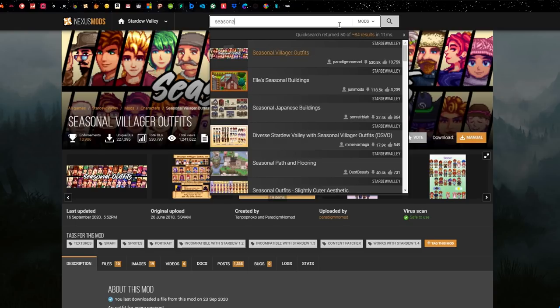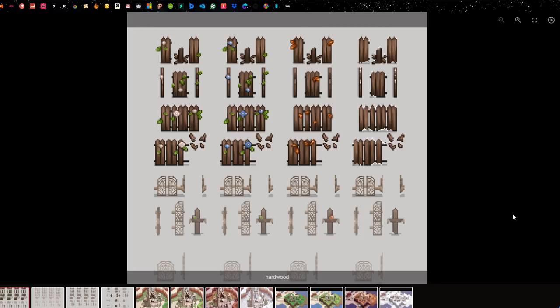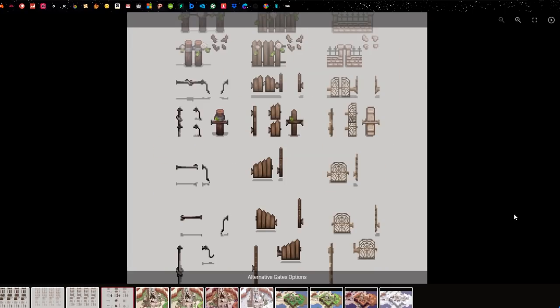Another seasonal mod I use is Seasonal Fences. This changes the way fences look and adds flowers depending on the season — in spring it'll be green with a flower, autumn will have orange leaves, and winter will have no leaves. It changes the colour and look of every single fence in the game, including the gates, and it goes well with all of the theme I have.